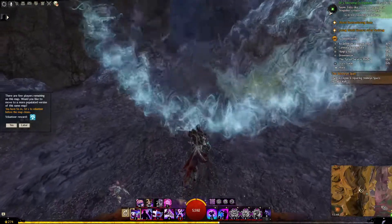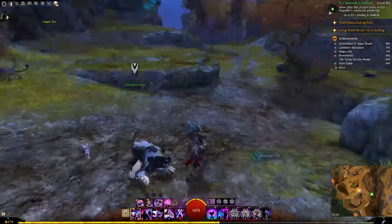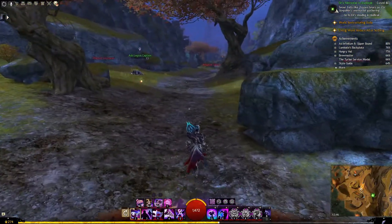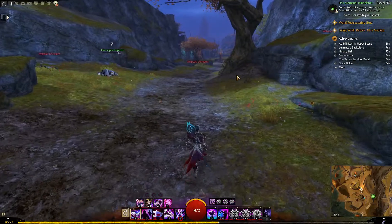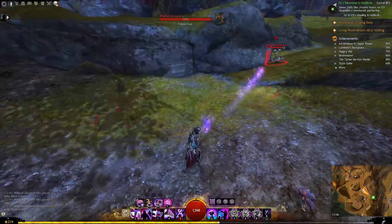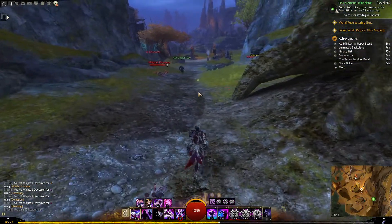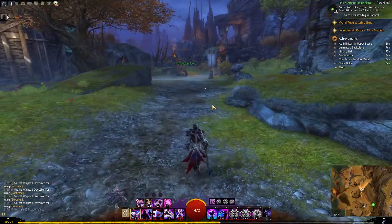That was our first region. So normally we are now in Charr territory where there would normally be a quest here — one of the hearts that you can do. You could revive this guy, kill these things and stuff. This is one of my pet peeves with this game — I really don't like that there are no quests but hearts everywhere. It really feels like there's nothing going on here. You just run around, click things, a little meter goes up, and that's it. To me it never felt like I was actually doing something related to the story.